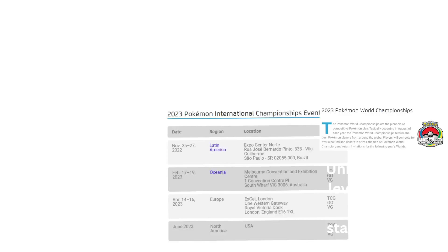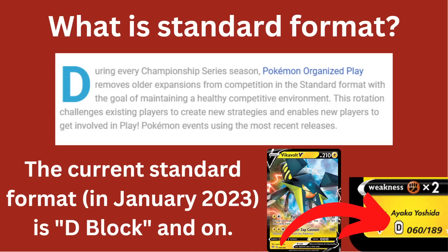So what is standard format? During every championship series season, Pokemon Organized Play removes older expansions from competition in the standard format, with the goal of maintaining a healthy competitive environment. This rotation challenges existing players to create new strategies and enables new players to get involved. The current standard format as of January 2023 is D-Block and On, depicted by the D on the regulation mark area of the cards.